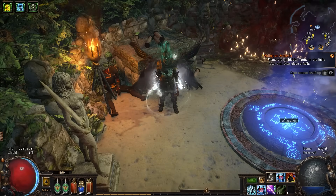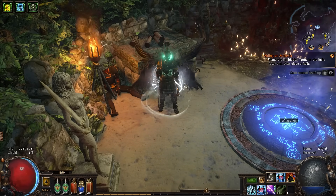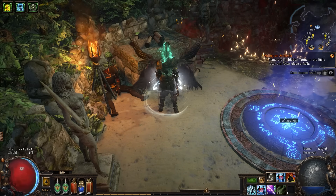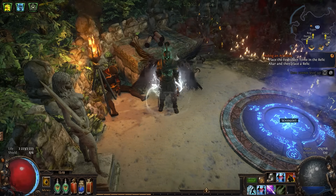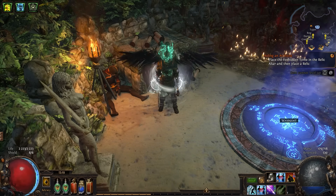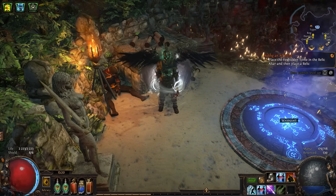We come to a very interesting part of this video — buying an item that will solve absolutely all the problems of this build. I'm talking about the Headhunter, but for that I need 150 divine orbs, so let's sell some stuff and try to get the right amount of currency.